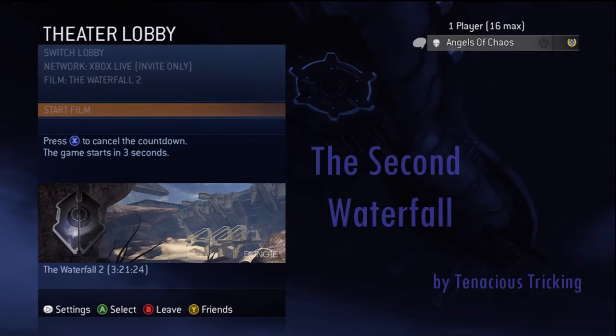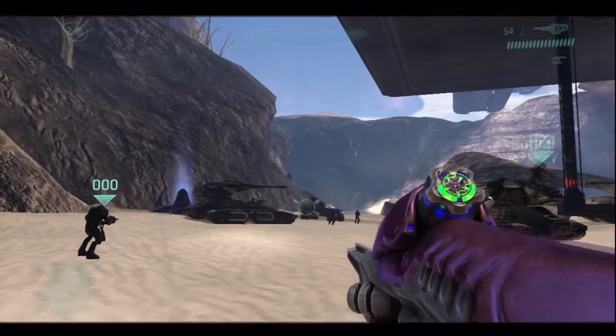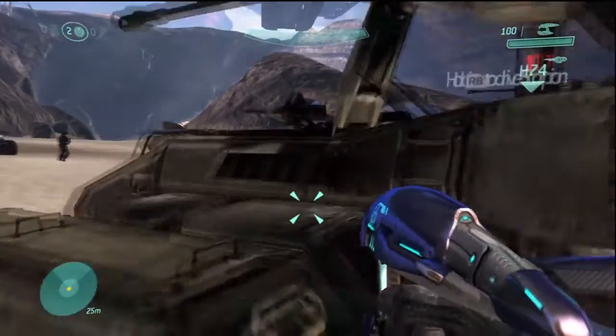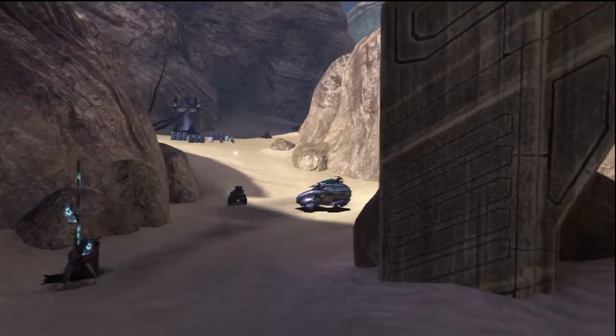Hey guys, this is Angels of Chaos with Tenacious Tricking — another great trick by them, the second waterfall. I completed the first one, so this is the second. Start off the mission on Rally Point Alpha with the Cowbell and Tilt skulls on. You're going to want to proceed through the mission until you get to an area with a scarab.